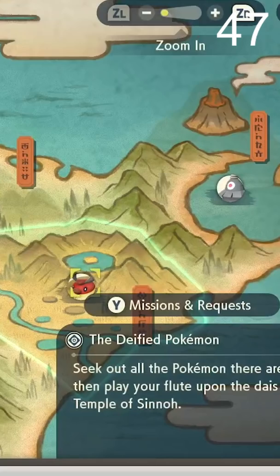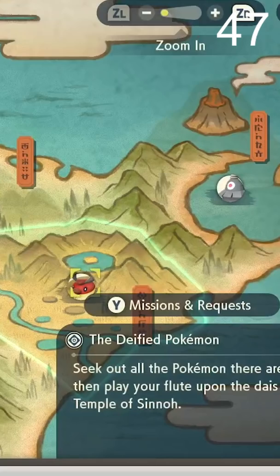Next, go to the front gate and talk to this guy. He's gonna tell you there's some outbreaks. I have Kricketot and Dusclops here, and I'm gonna go for Kricketot because I already have shiny Dusclops.